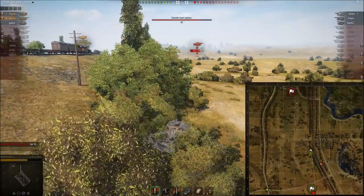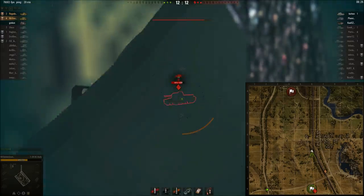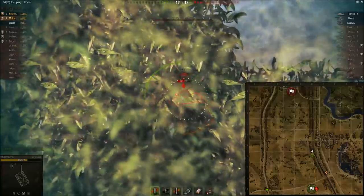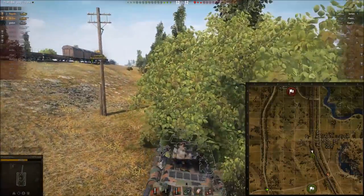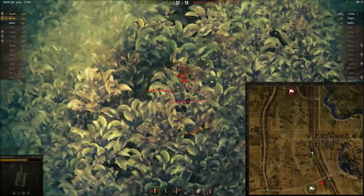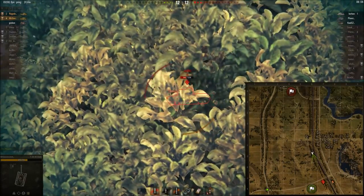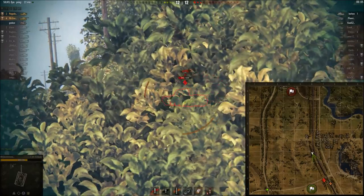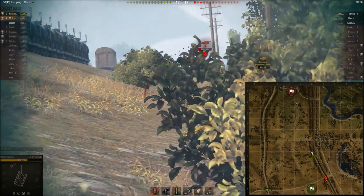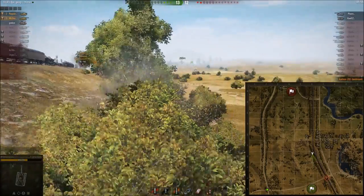I move forward — as you can see the base is getting capped, and indeed it was the IS all along. I'm going to reset the cap by shooting him. I take a shot at his side and manage to bounce — I'm pretty sure that wasn't a lucky penetration roll. My friend keeps him spotted so I keep getting shots at him. I barely hit him but I got his track, which means I got a pretty lucky hit. My friend keeps him spotted, trolls him around a bit, and I finish him with a shot at the side of his turret. I'm now at five kills.